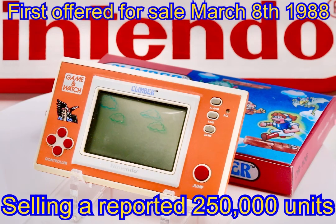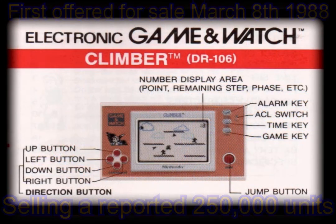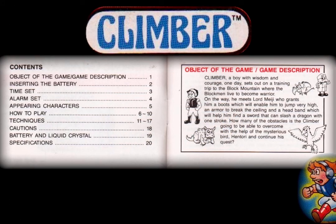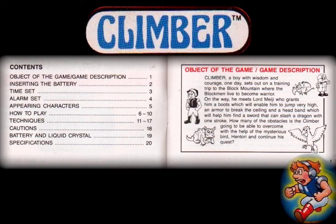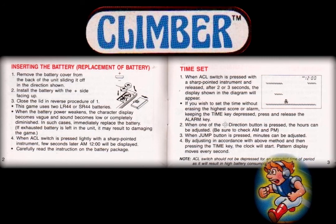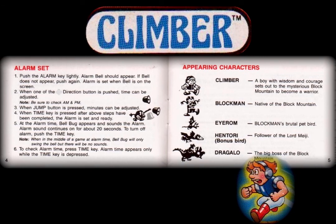This Game & Watch sold a respectable 250,000 units. And as seen here in the instructions booklet, it was given the production code of DR106. The booklet starts off with a helpful table of contents, then on the facing page we briefly see the game's description together with its backstory. This is followed by the routine battery maintenance and care, replacement and disposal protocols, together with the detailed instructions on setting both the time and alarm functions.